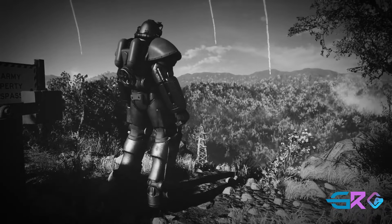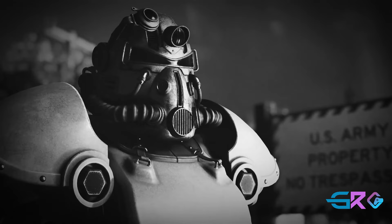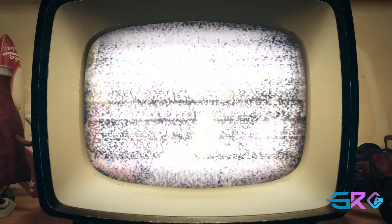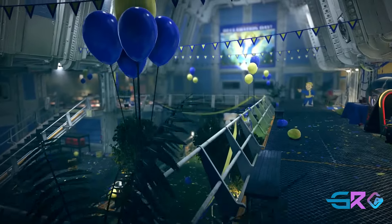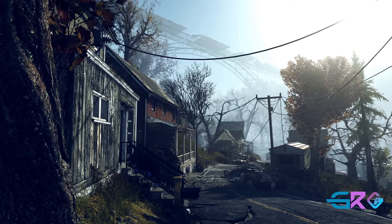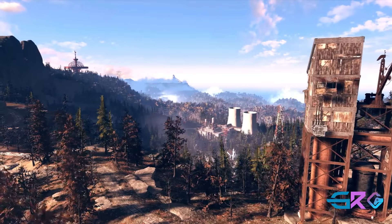First up in our journey through the Fallout series is Fallout 76, set in the year 2102, just 25 years after the nuclear bombs dropped and reshaped the world. This game takes us to the beautiful yet treacherous hills of West Virginia, now known as the Appalachian Wasteland. As a prequel to the rest of the series, Fallout 76 offers players a unique look at the early days of the post-apocalyptic world. In Fallout 76, you start your adventure on Reclamation Day, as one of the first dwellers to emerge from the safety of Vault 76. Your mission is to venture out and rebuild society, exploring a world teeming with mutated creatures, dangerous environments, and other survivors. This entry in the series focuses heavily on online multiplayer gameplay, allowing you to team up with friends or other players from around the world to tackle quests, defeat powerful enemies, and build settlements together.